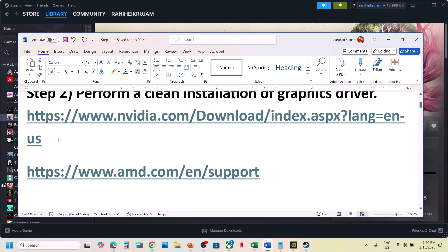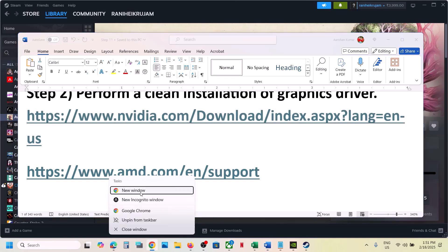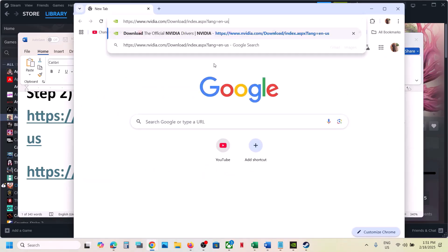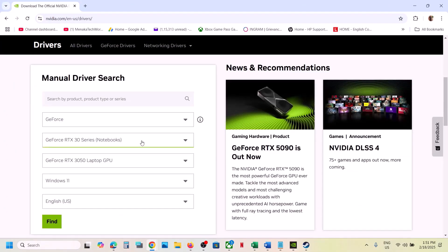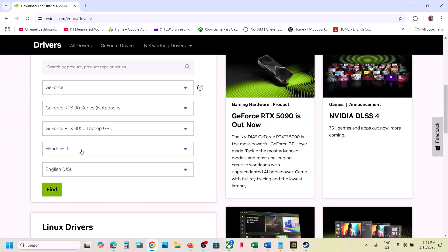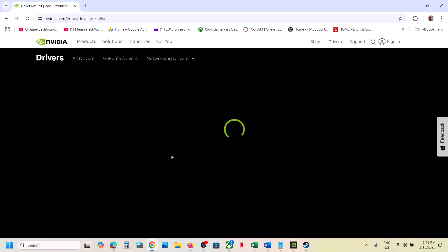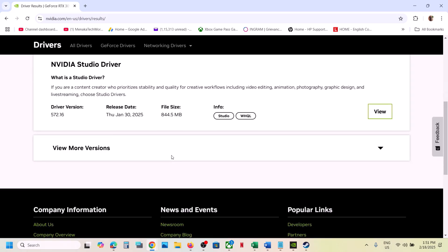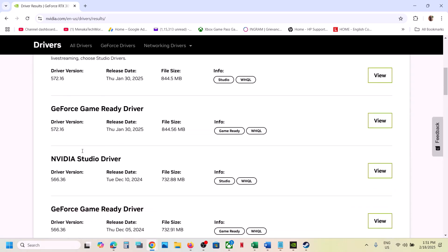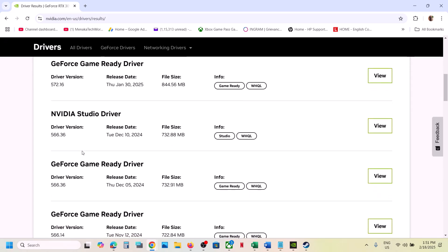I'm showing for NVIDIA card. Go to the NVIDIA website. Select your graphic card — make sure you select your graphic card and set the right operating system — then click on Find. Scroll down and here you can see 'View More Versions.' Click on it. You can try a previous graphic card driver.